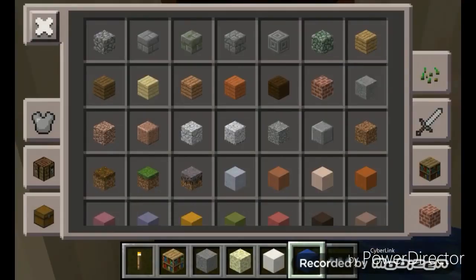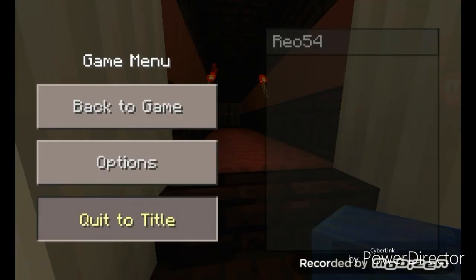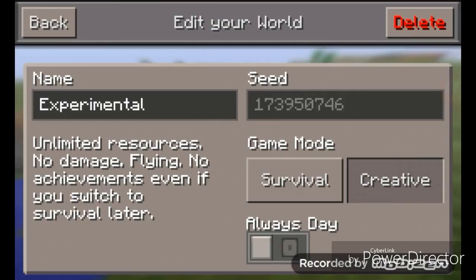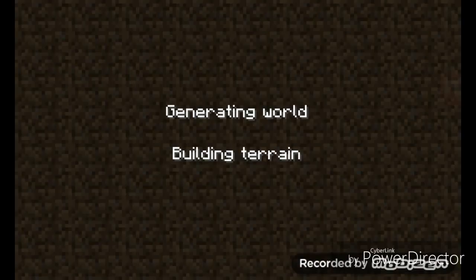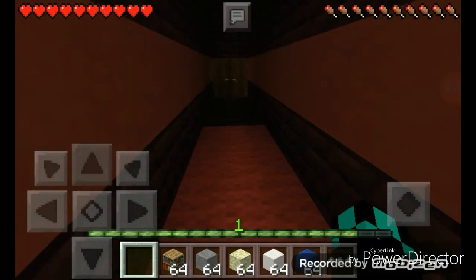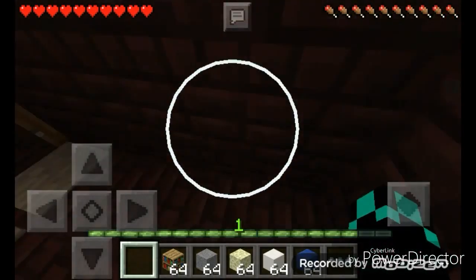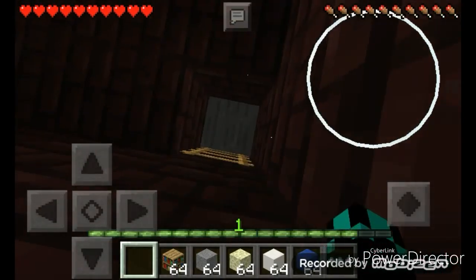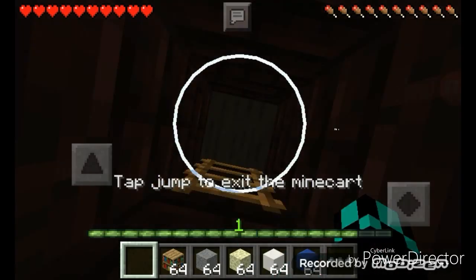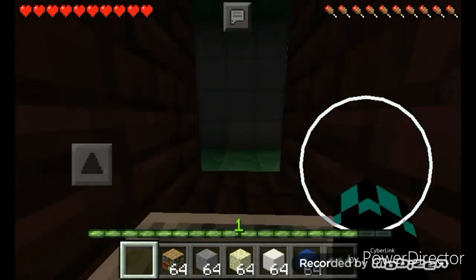Actually let me quickly jump into survival so I can show you how my elevator works. You saw how to get down, but how do you get up? Well, it's a whole different thing. Let me just get an empty hand. So there's a door here — a pressure plate that closes behind you so you won't have to — and you just hold your up and grab.